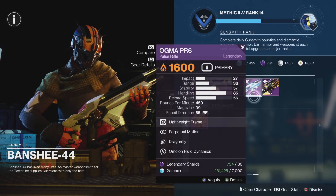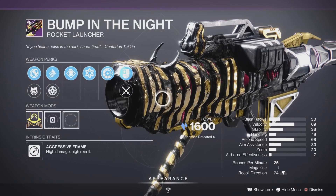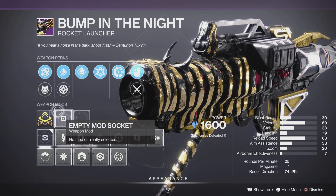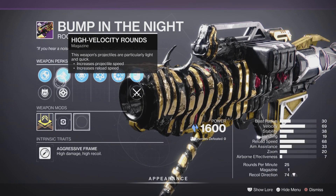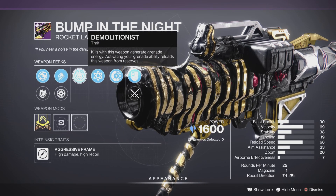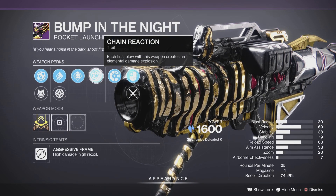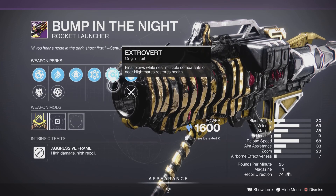And last but not least we have the Bump in the Night rocket launcher. This rocket launcher doesn't have any masterwork, but it does come with Countermass, Confined Launch, High Velocity Rounds, Implosion Rounds — pretty good — Demolitionist, and we have Chain Reaction trait and the Extra Payload origin trait.